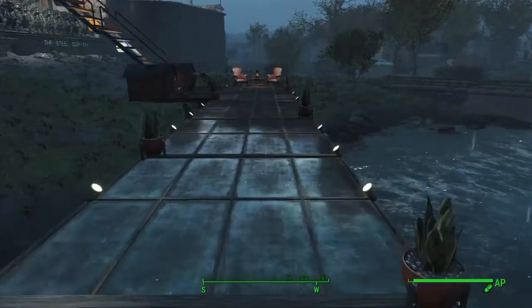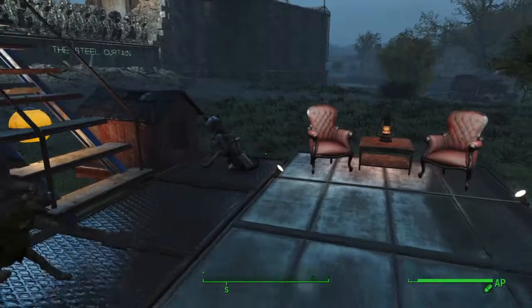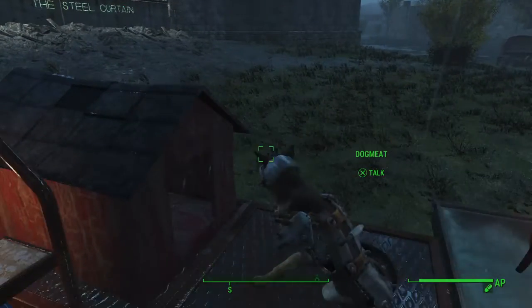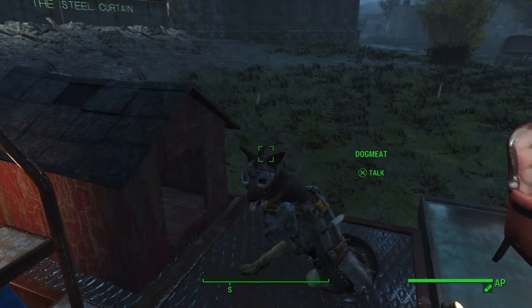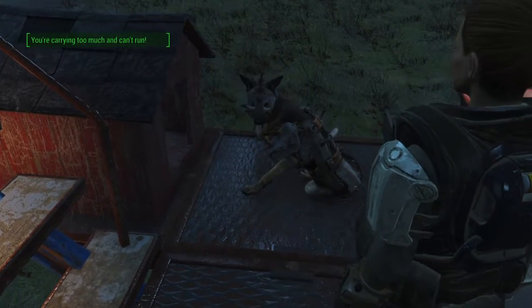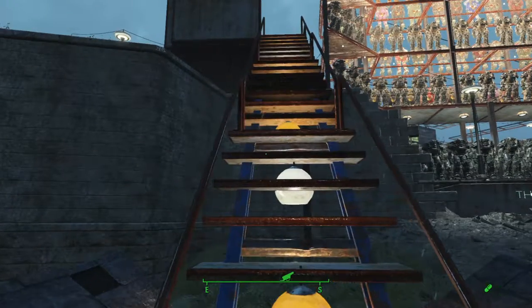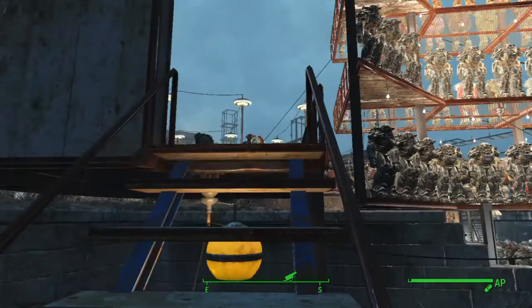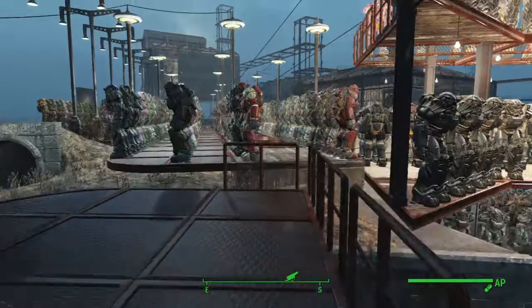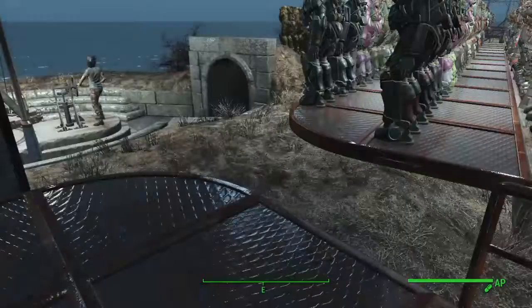Continuing with the glass floors and pathways — oh there's Dog Meat! Hey Dog Meat, how you doing? Don't worry, just saying hello. We'll go ahead and go upstairs while Kate goes and finds a fight to pick. Crystal Hangar Barn Dance Club — that's what that was.